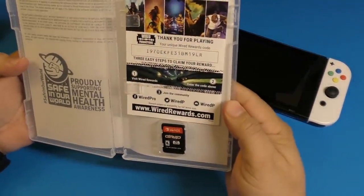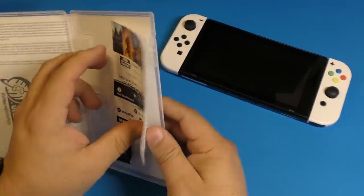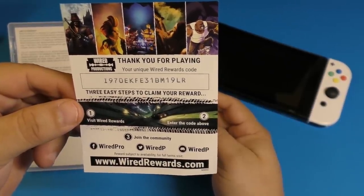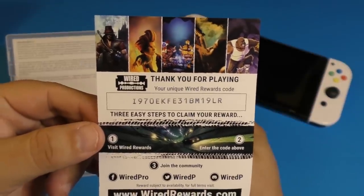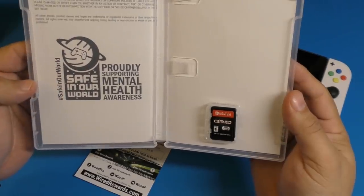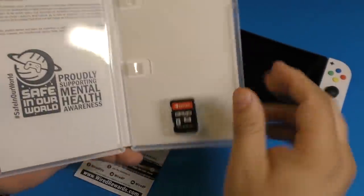It requires an online subscription to play online. Let's take the plastic off and see what's inside. Oh, there's a code here — this code is not for in-game content, it's for something on a website to claim a reward. Whoever's lucky enough to get that code, go ahead and try it. Over here it says something about supporting mental health awareness — 'Safe in Our World,' hashtag safe in our world. Pretty cool message.